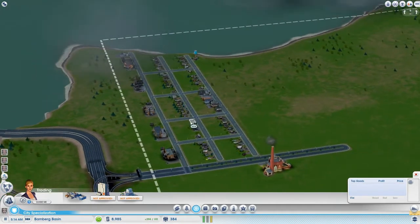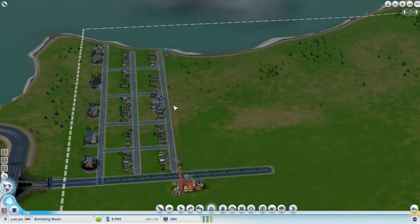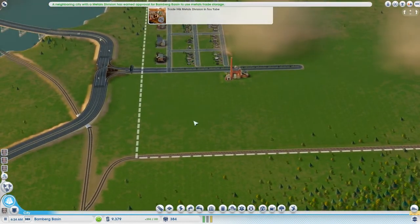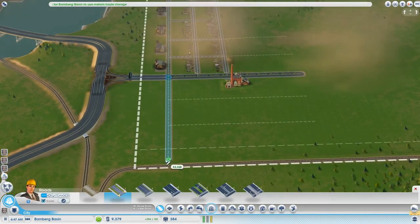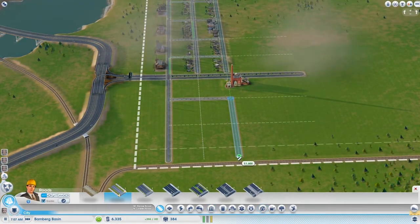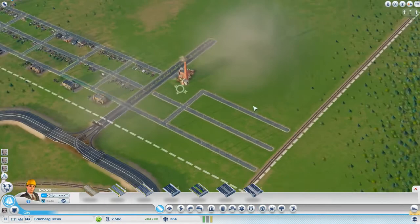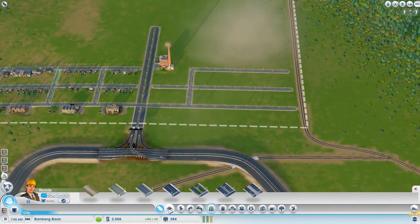Sorry, I can't do two things at once - I have to talk but we're letting it run, it's going fine, we're making 300-400 an hour. Let's expand this side and go all the way. Let's come down here - we don't want too much traffic, I'll try and find a design later on. We're gonna need a university later on - that's gonna suck.